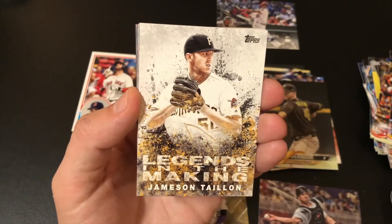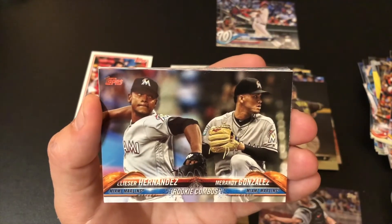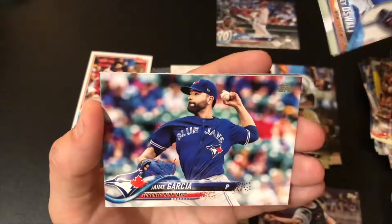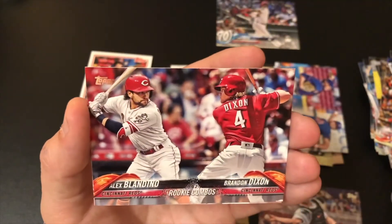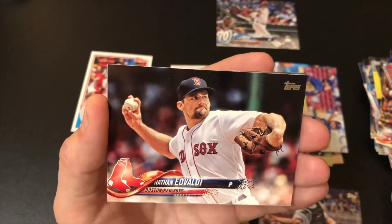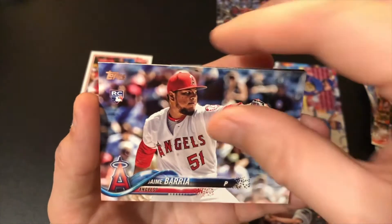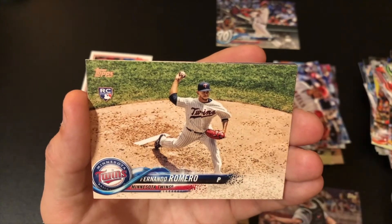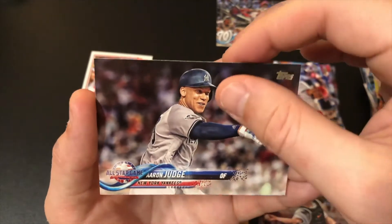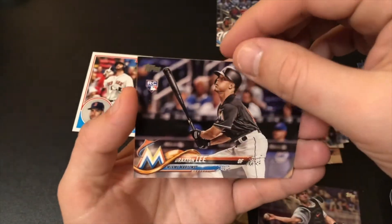Legends in the Making — Talon. Rookie Combo — Hernandez and Gonzalez. Rookie Combo — Cologne and Oswalt. Garcia. Rookie Combo — Yuvaldi. Familia. Barria rookie. Romero. Bryce Harper. Aaron Judge. And it looks like we're going to end on a Braxton Lee — and that's a rookie.